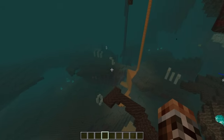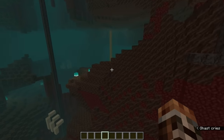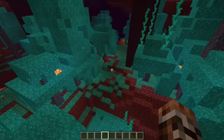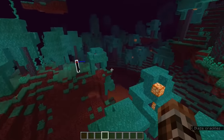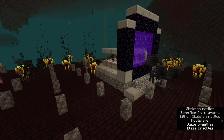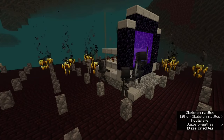Soul sand valleys and warped forests are naturally desolate biomes in the Nether. The game uses a special mechanic to limit the number of spawns that occur here, so few mobs appear that you don't really need to spawn-proof these areas at all, as long as the farm is at least 100 blocks away from any other biome. The farm has a spawning platform of Nether Bricks, letting Blazes, Zombie Piglins, Magma Cubes, ordinary Skeletons, and Wither Skeletons potentially spawn here.